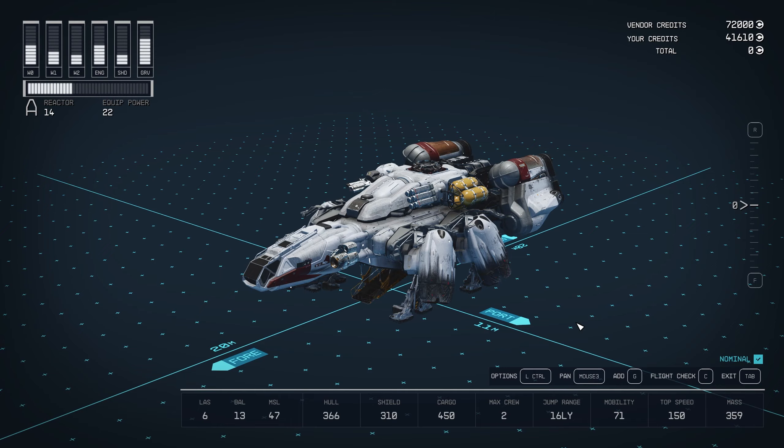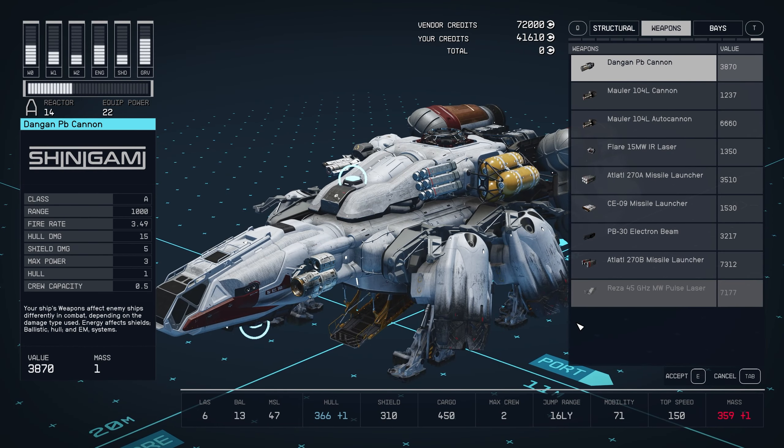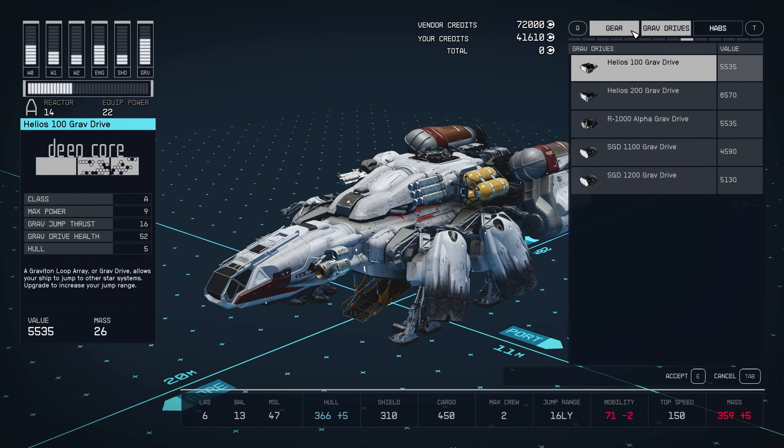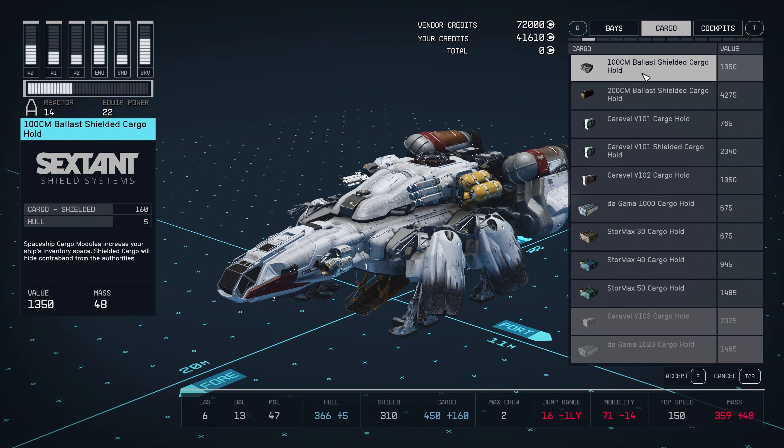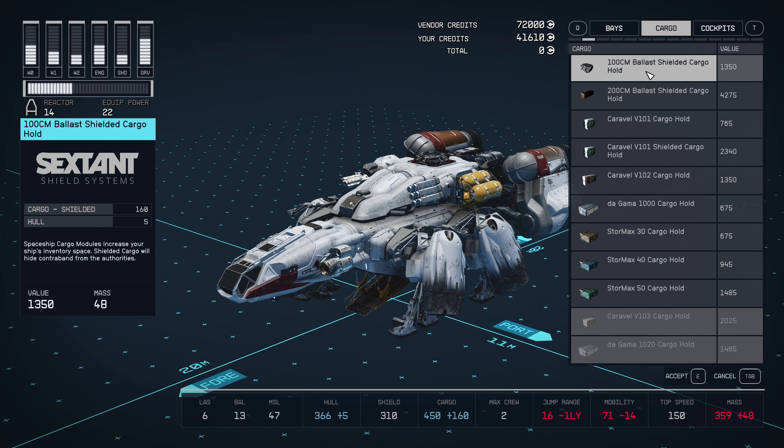The way this works is you're going to want to enter shipbuilder mode, and then click the button that says add. This will pull up a menu of all the parts available to you in their respective categories. They vary in how much space they have, as well as how expensive they are.